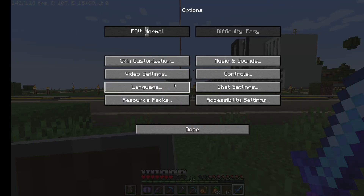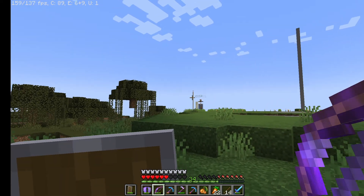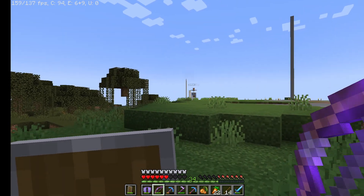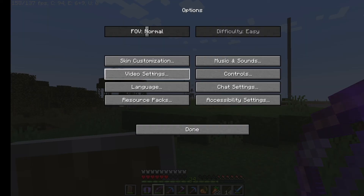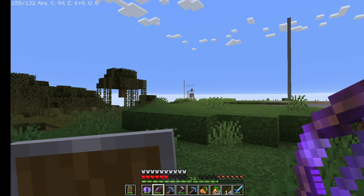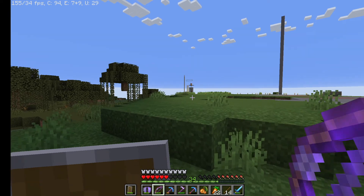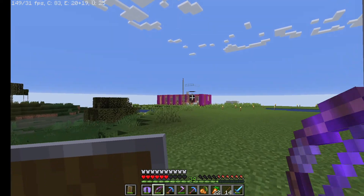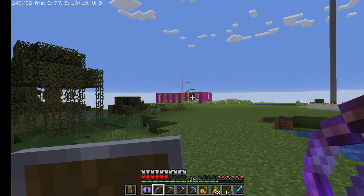Even if I change my render distance to 64, I still won't see any further. As you can see right now, there is a building over there, but it's not visible to me at all — only these villages are visible, not the building behind them. Now when I change my render distance to 64, that building is still not visible. When I move ahead, you can see that the building appears. So that means 64 and 12 are exactly the same.